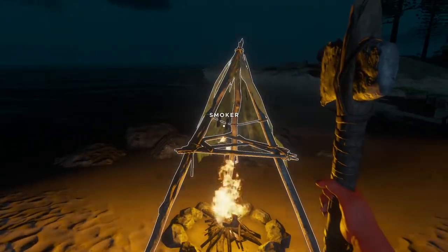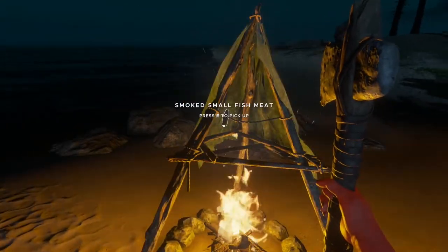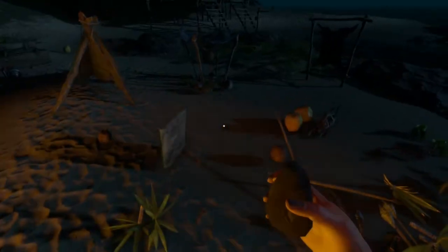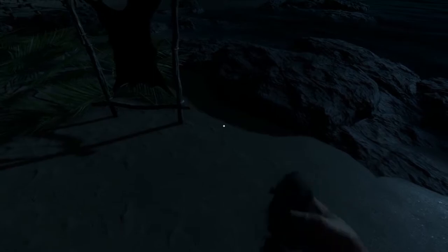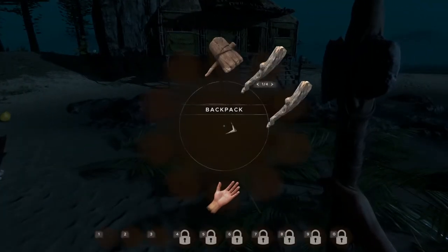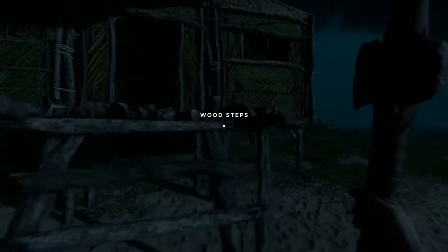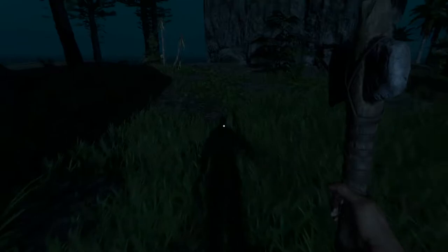I like how the fire has a bell that rings when the food's ready. How did he have a bell in the middle of the sea? I'm pretty sure it was just sticks and a bit of cloth that it was made out of — so where did the bell come from?